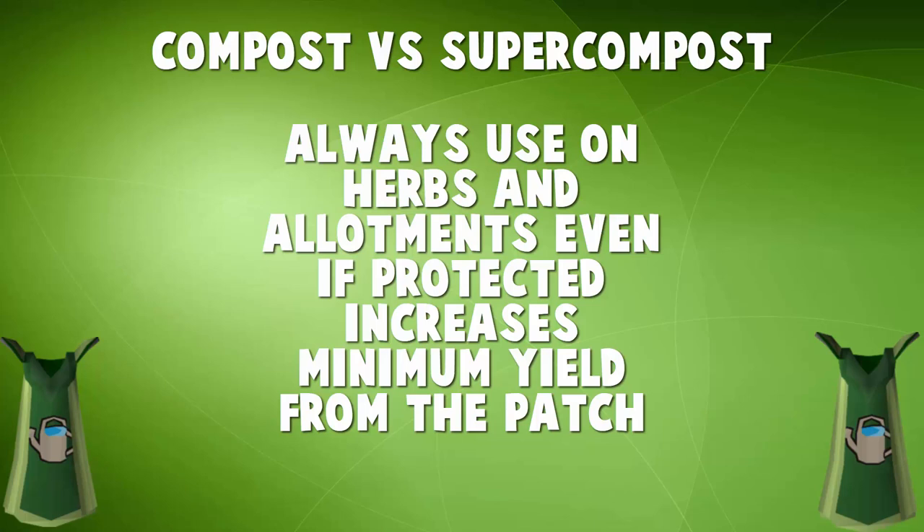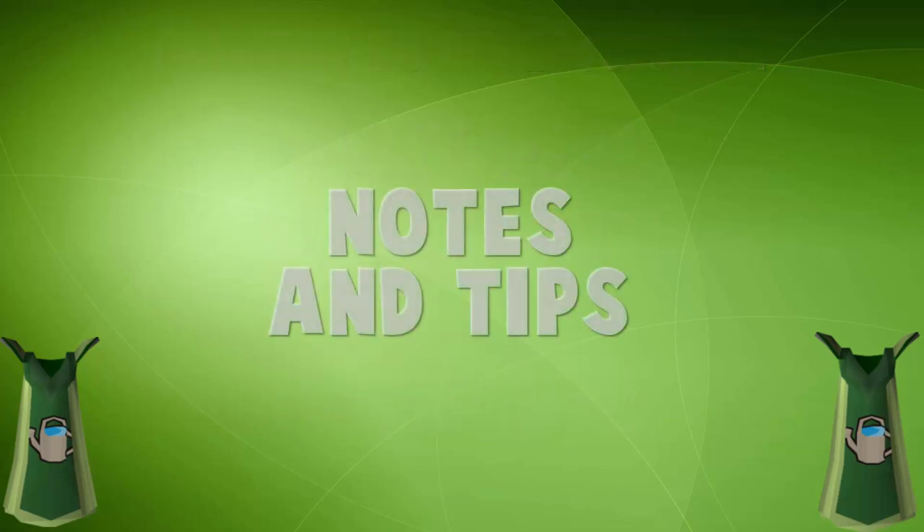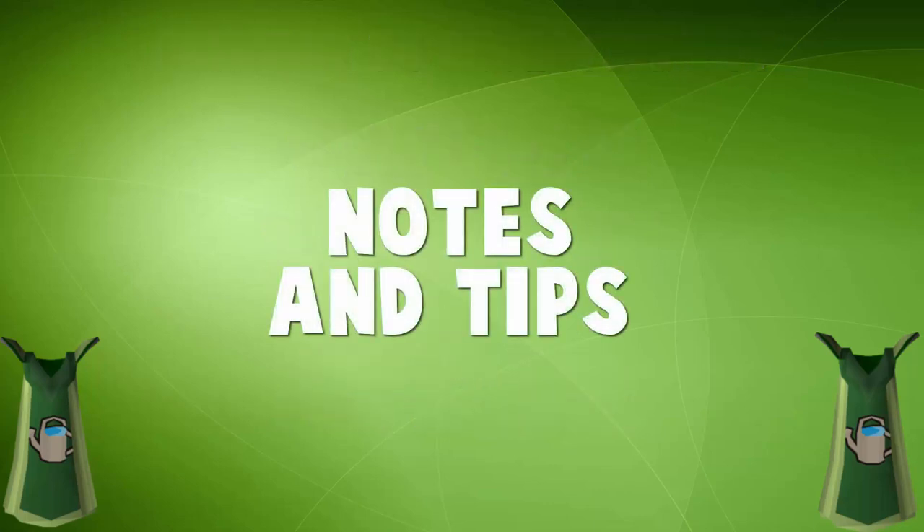The reason you're going to use super compost is because on herbs and allotments, it actually increases the minimum yield from a patch. So you're going to want to use super compost to basically guarantee that whenever you harvest something, you're going to be getting more than if you use either normal compost or no compost at all. As well, using super compost is going to decrease the chances of your patch getting disease and dying. Also, I will not be talking about Tithe Farm in any way — I have never done it, so I'm not going to talk about it.